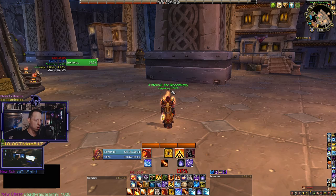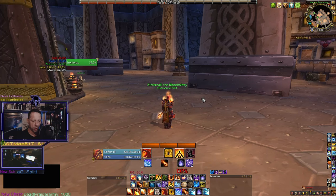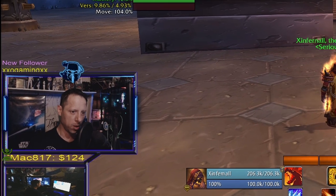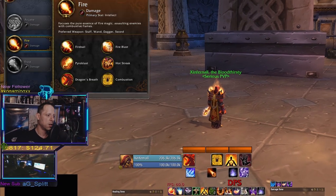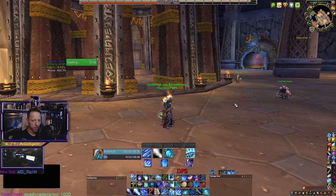Now we'll jump into Frost because a lot of the other macros don't involve at-cursor mechanics. So Meteor and Flamestrike are the two at-cursor macros I use when playing Fire. Now let's get into Frost.